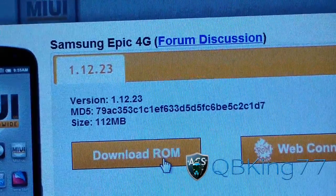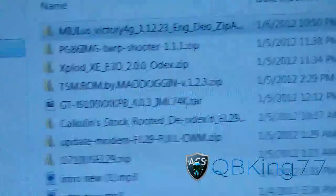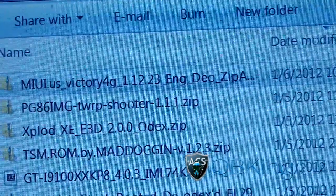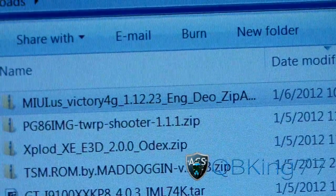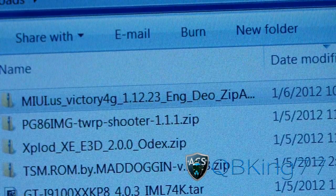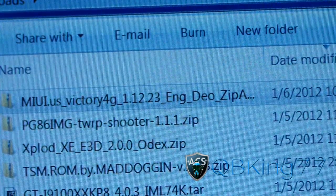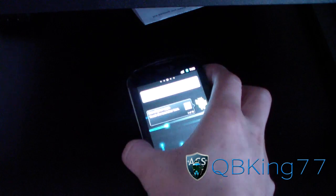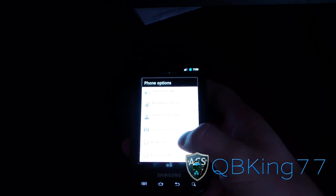Just click on download ROM. It'll look something like this — MIUI Victory 4G 112.23. Get that zip file on your SD card, make sure you transfer it over to your Epic 4G. Once it's there, you are ready to go. Go ahead and power off your device.